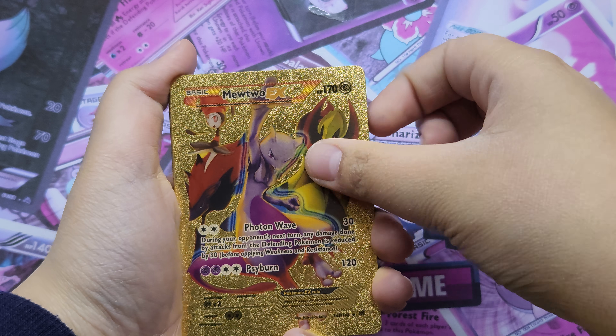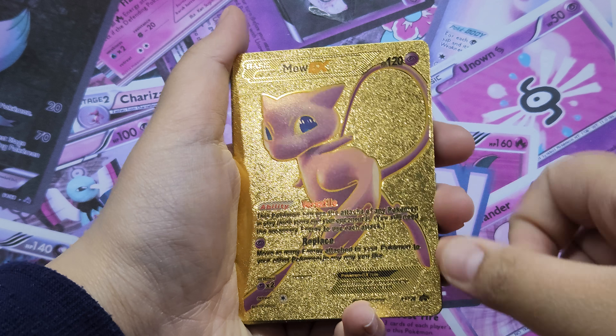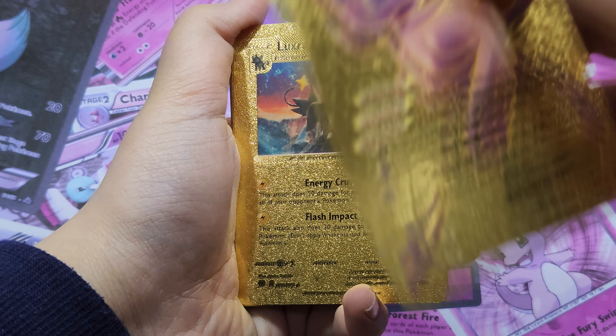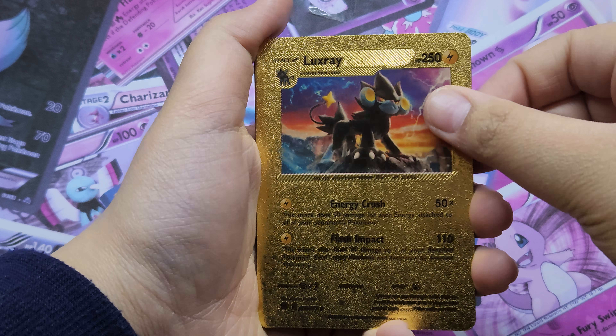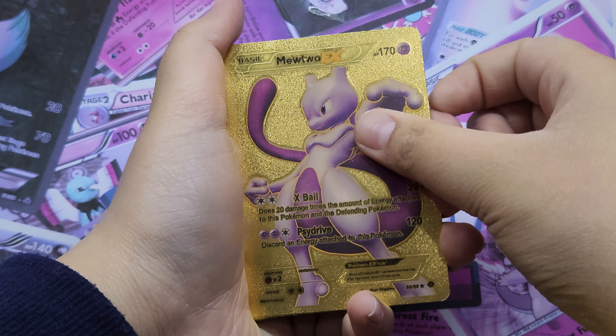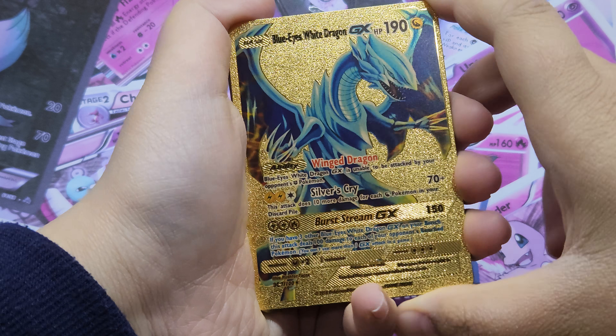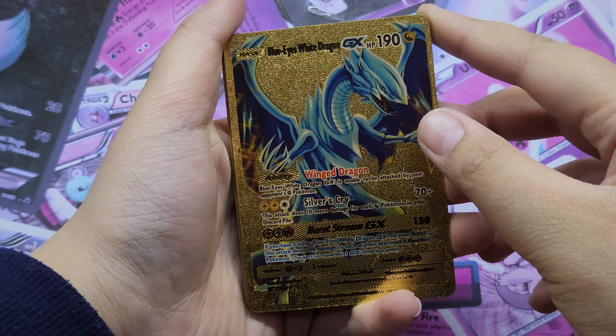Mewtwo EX, Flying Pikachu V again, Mew EX. Luxray — so this is basic Luxray, Mewtwo EX. Blue-Eyes White Dragon GX — I haven't heard about this Pokémon.